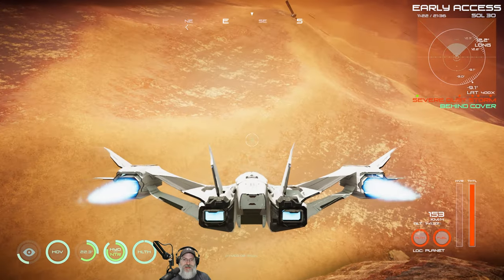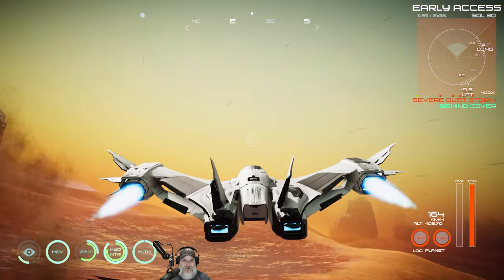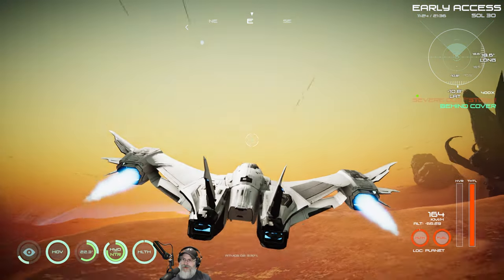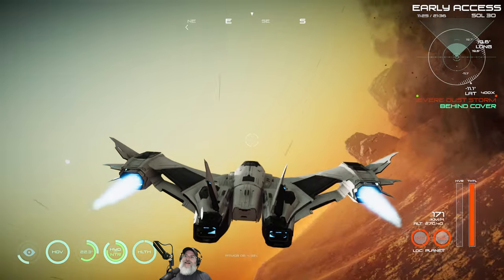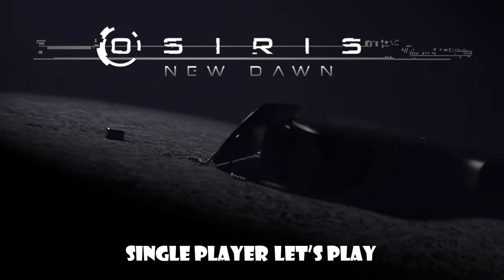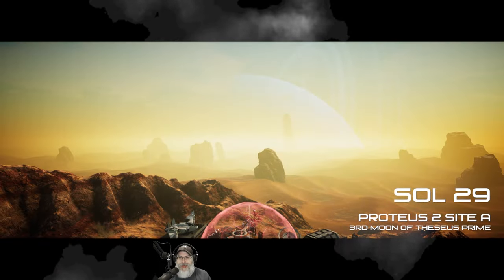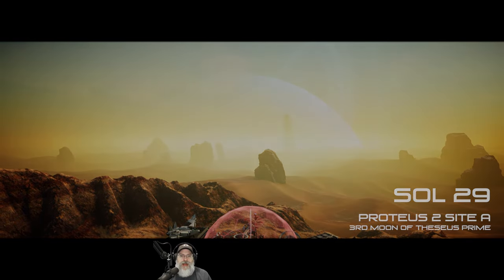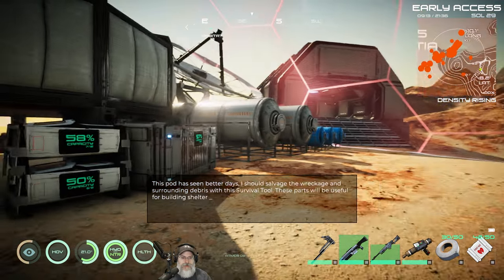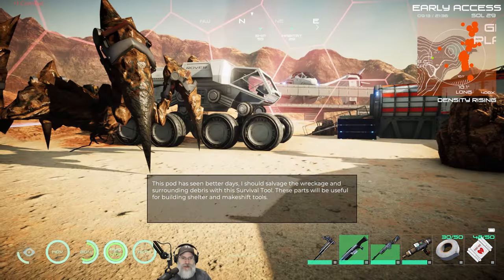Let's just go down and fly low and see if we can get him to spawn. Oh, there he is! Welcome back everybody to Osiris New Dawn and the Discovery Update. I'm an Old Guy Gaming, and in this episode we are going to build the rest of the vehicles that are available to us, check them out, and then see how our time goes from there.